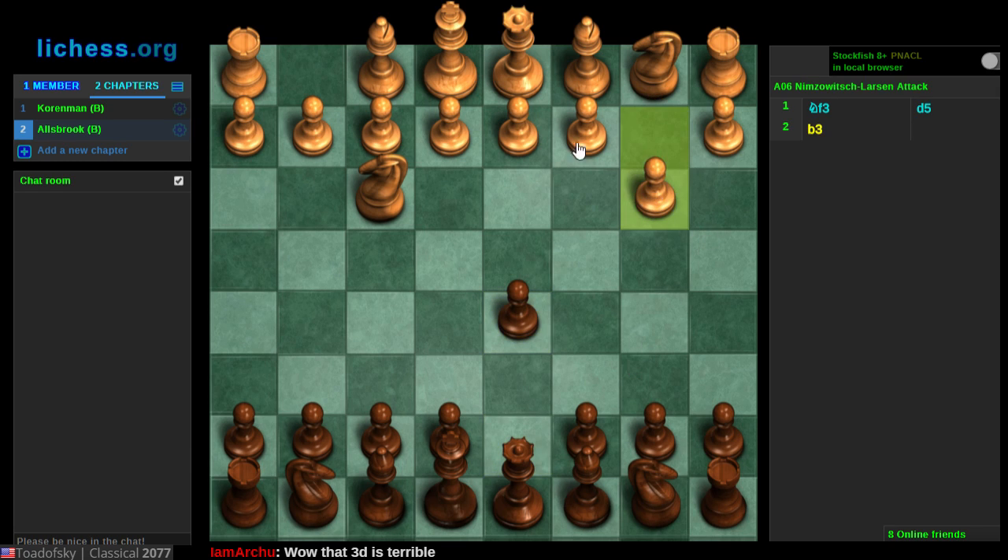My opponent continues the Reti system, and by this point I guess this is a Nimzowitsch-Larsen — recognized as the Larsen Attack. I'm not thoroughly familiar with all the nuances of the Reti, the Larsen, and so forth. I was surprised to see this and tried to think: how can I get a position that resembles anything I recognize, because I haven't studied this aspect of chess very thoroughly.